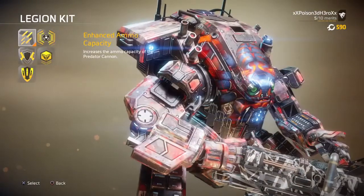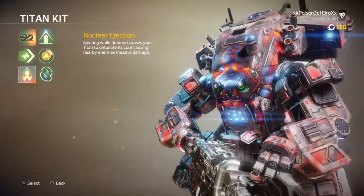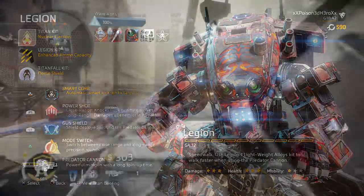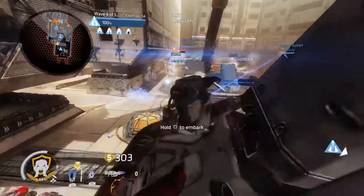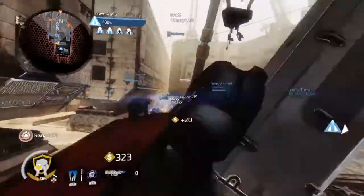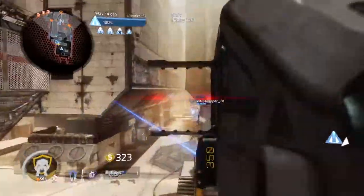Your secondary is the P2816, and your anti-titan weapon will be the Thunderbolt, which is pretty much the whole point of this pilot and his main weapon throughout his career. Your ordnance will be Arc grenades, which help with stunning and damaging groups of enemies in one go. Your Titan will be Legion with the Enhanced Armour Capacity Kit and Nuke Eject for a very destructive approach. And lastly, your pilot kits will be Phase Regen for maximum survivability and Hover for accuracy against enemies at longer or median distances.